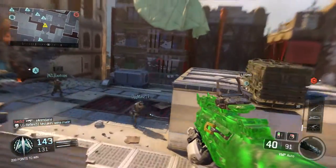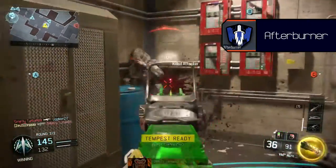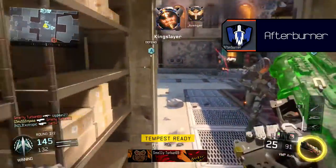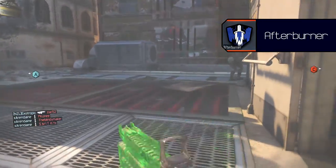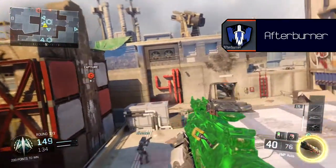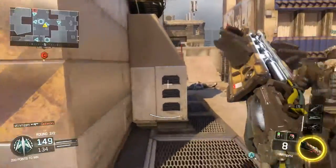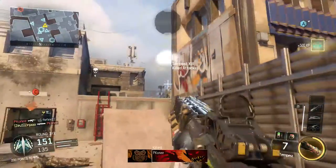The next perk will be Afterburner. Your thrusters will recharge faster when you have this perk equipped, allowing you to move faster. While playing with an SMG, you have to be agile, so this perk is definitely helpful. You could swap out either of the two perks for Flak Jacket when playing objective game modes like domination.